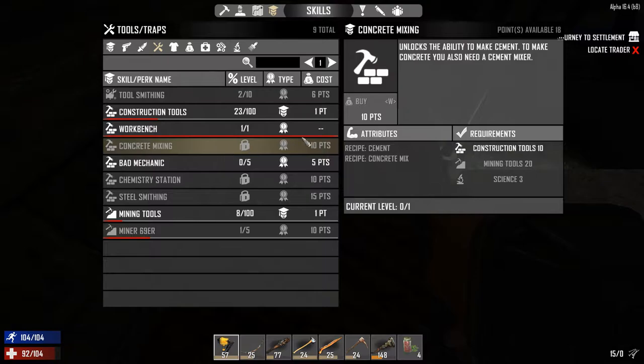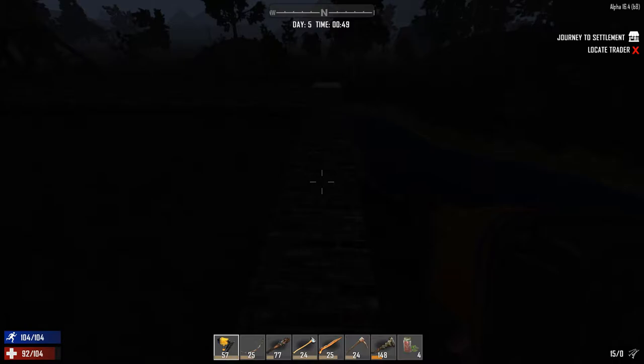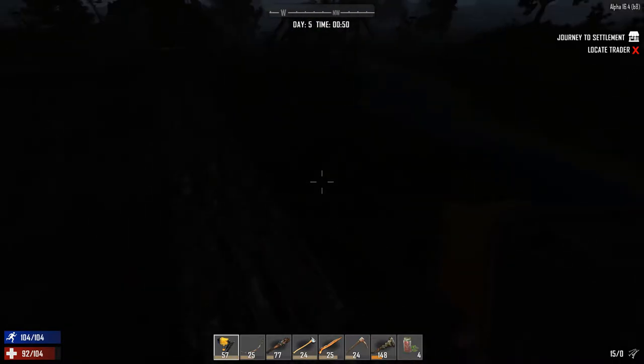Concrete Mixing is also something we are going to want in the near future, but we need Mining first. I'm thinking of building some kind of ditch around this area — that way we can have a little more protection and slow the zombies down with the water. It shouldn't be a big ditch but it will be a lot of work.